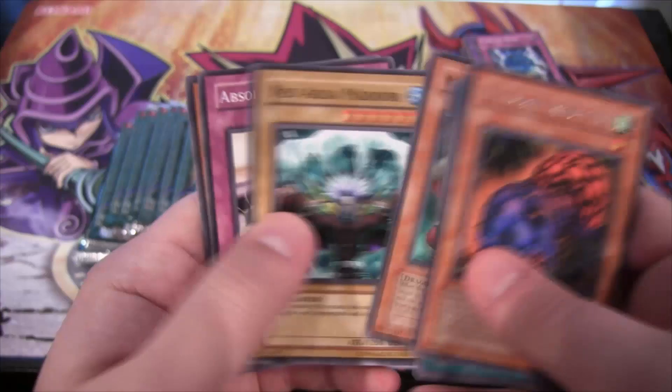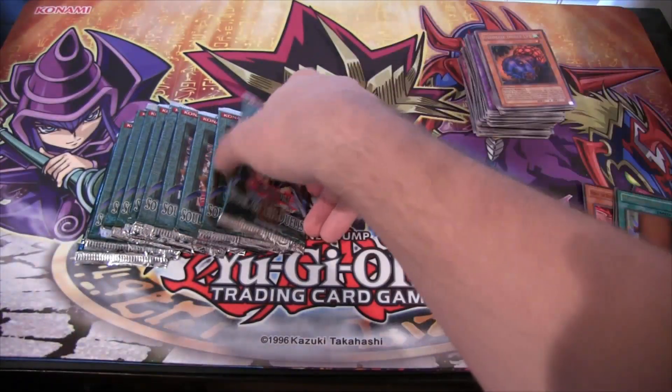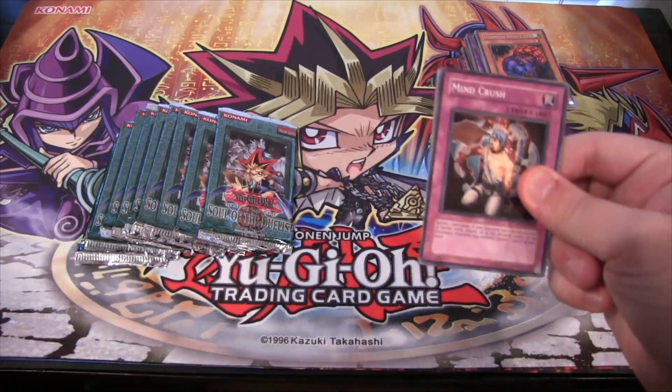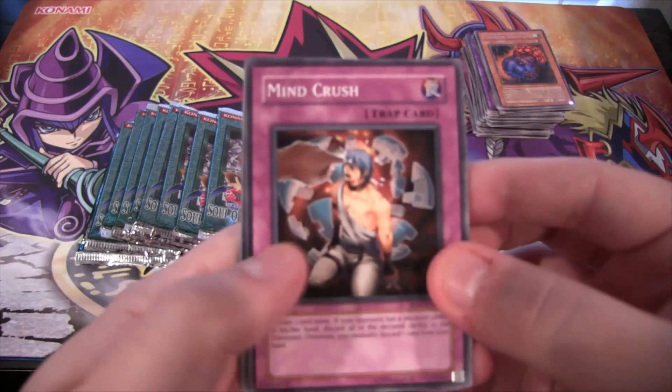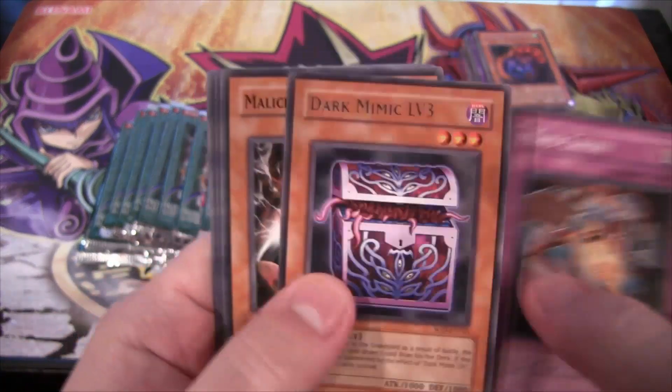Ultimate Insect level 1 again. That's why I like the older Ultimates - a rare could be an Ultimate. That happens here and there for us, but I think that's the way it should be. Like all rares you should be able to get as Ultimates. Mind Crush.